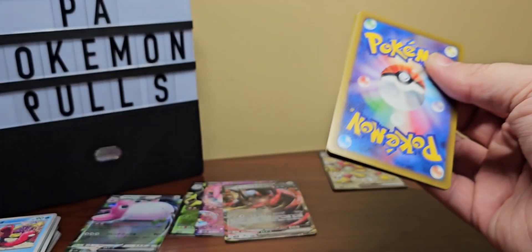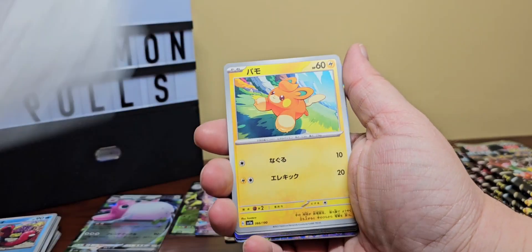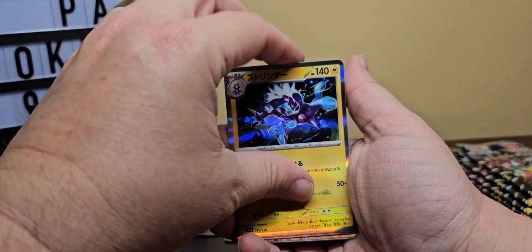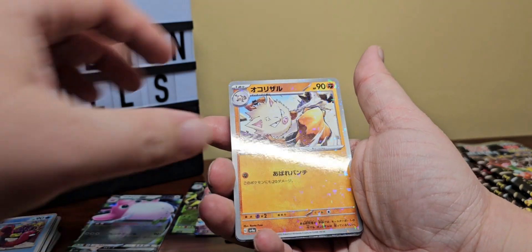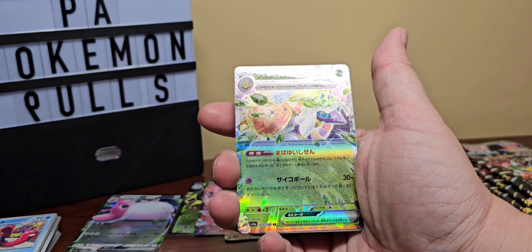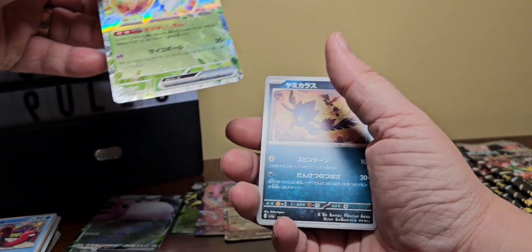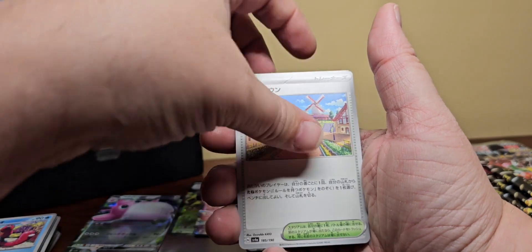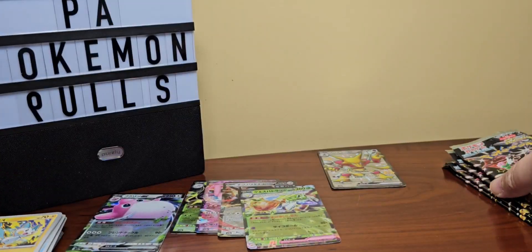When you open specialty sets it's really not many packs — you're looking at 10 packs out of the gate. We got our Broom, Palafin, and I think that's Zigzagoon — I can't remember who that is. There's our digital EX card and we got something textured in the back. That is Shiftry — I want to say Shiftry. That's our EX card for this pack.